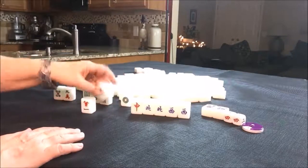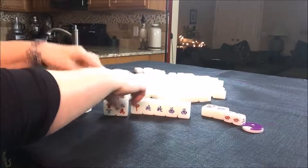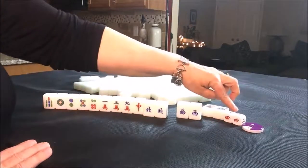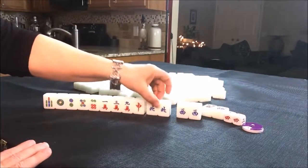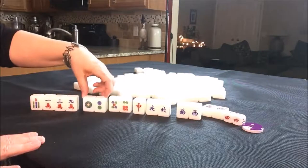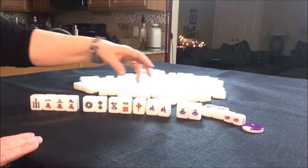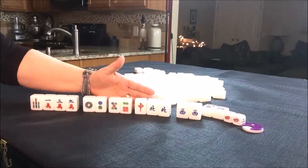Boy, that was a long time coming for a good starting place. We have two pairs — west and north. North is the seat wind because we're seat four, and we have the north seat flower. So we have our two fawn right there. I think I would get rid of these first and go for a half flush. These are both chow potentials: one, two, three, four, five, six, or five, six, seven. So we'd have four sets and a pair. It'd be nice to draw in a dot for the pair, because planning your pair on an honor tile is a bit risky — you may never get it.